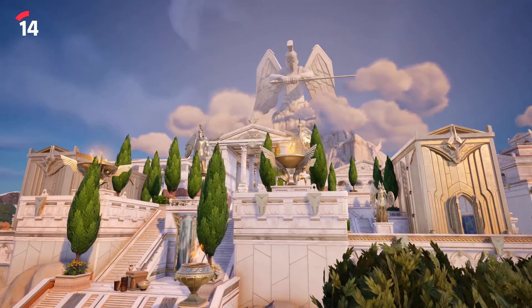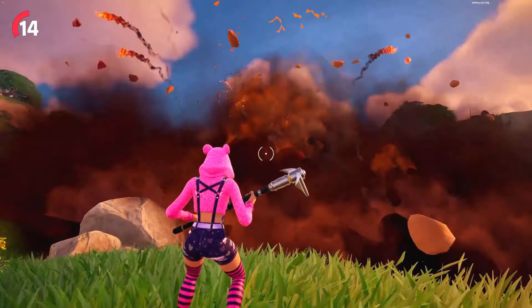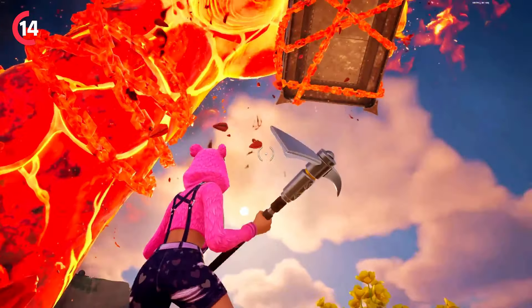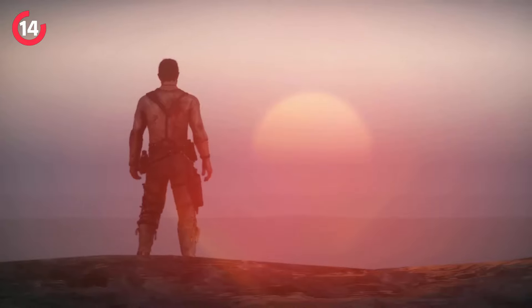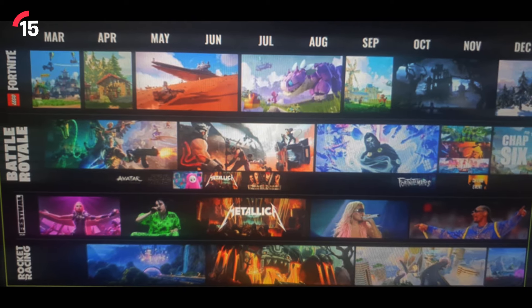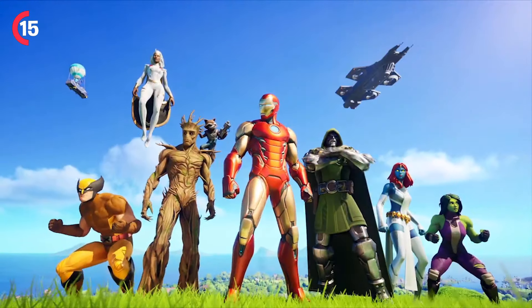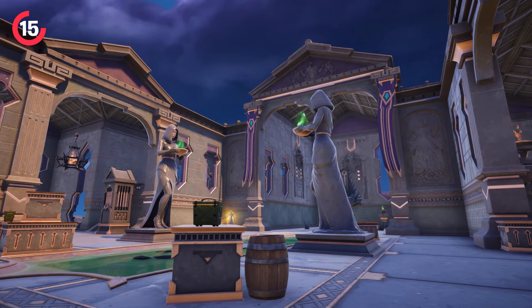We should also be getting some brand new map changes that will tease the ending of this season, with a giant hourglass showing up on the Fortnite island. This will lead to a brand new community event where we'll have to destroy the hourglass — very similarly to the Titan Hand from last season — bringing along the new season with a post-apocalyptic theme. Every single thing on this roadmap has been leaked and ended up being completely true. It's also worth noting that Fortnite Chapter 5 Season 4 is going to be an all-new Marvel season.